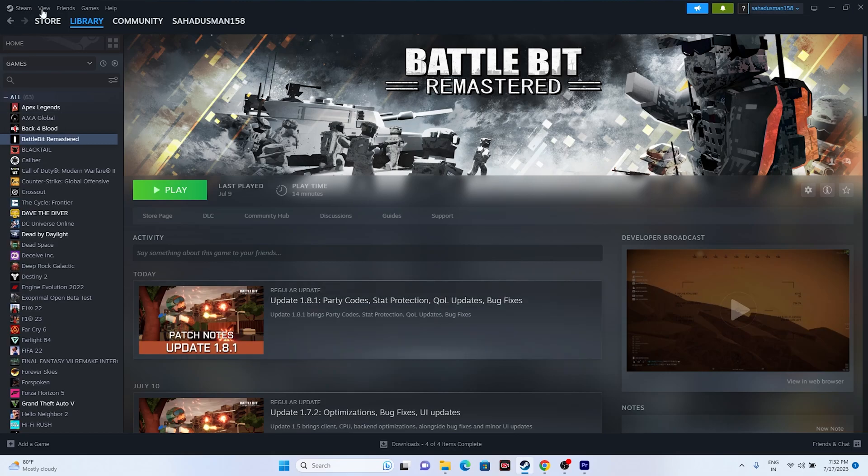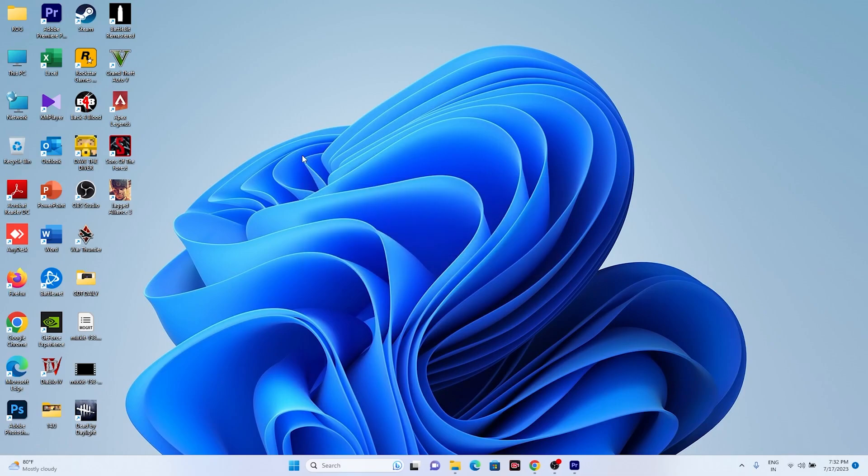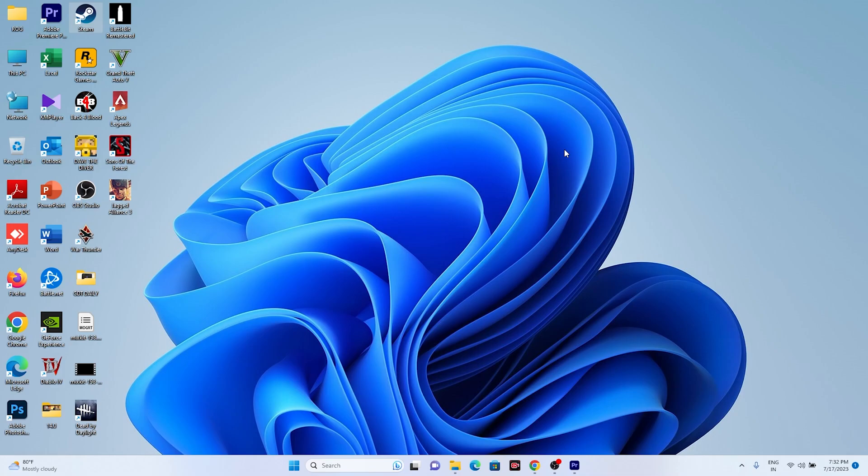If it's still not working, the next step is to exit from Steam and open it once again. Right-click on the Steam icon and go for Exit. Once you've exited, wait a little bit, then open Steam once again. Go for Install Services, click Yes, and wait for Steam to open back up. Once Steam opens, try launching the game — this has worked for many users.